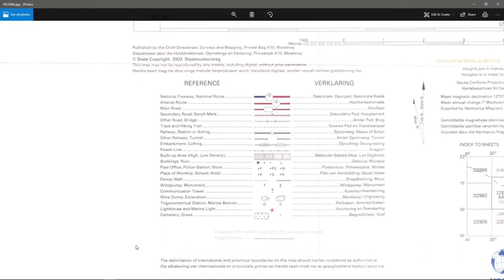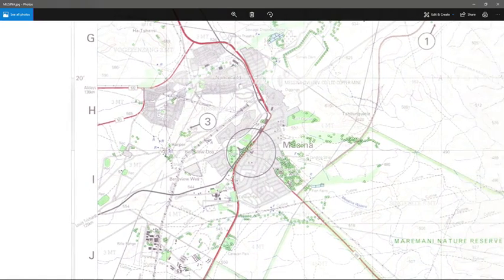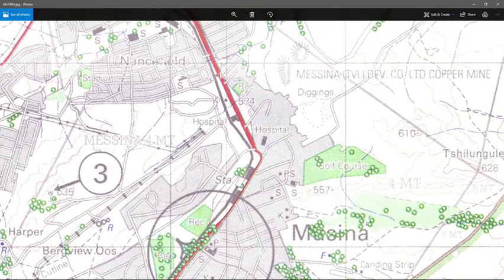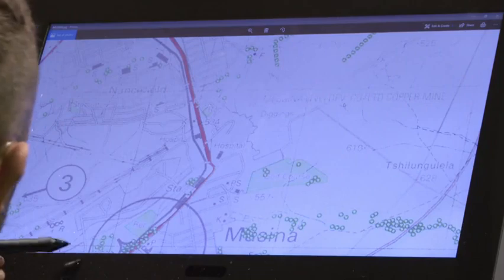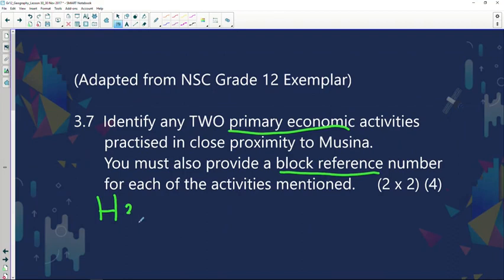The first one I've identified is in block H3. If you look at H1, H2, H3, you can see diggings over there — they've written Messina Copper Mines — and it's in block H3. So we have identified copper mining.